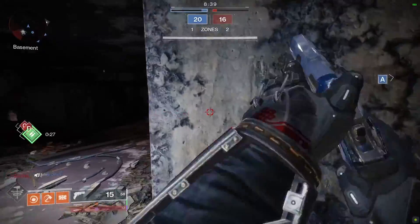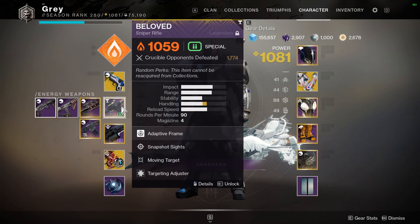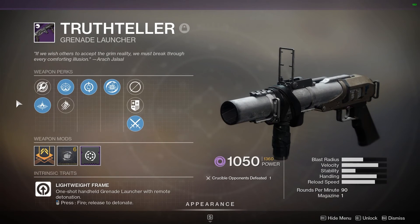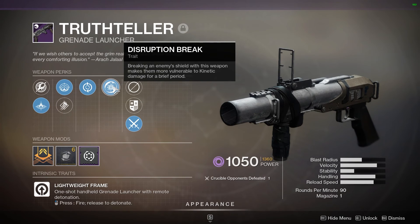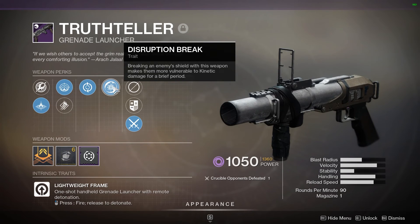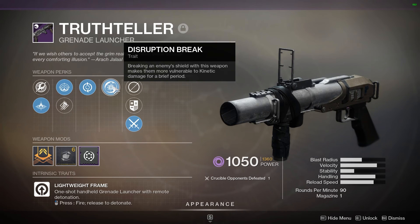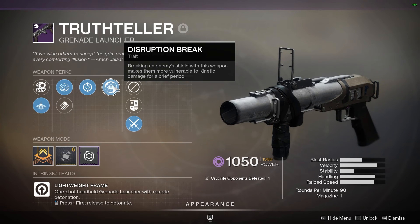It's so much fun to have these ability-focused builds inside of the Crucible. I was pairing the Beloved sniper rifle with it — it just feels good. I've always wanted to try out that sniper-sidearm play style. I also wanted to talk about something I saw Astacross discuss the other day: the Truth Teller grenade launcher. It has the Disruption Break perk, where breaking an enemy's shield with this weapon makes them more vulnerable to kinetic damage for a brief period. That actually works inside of PvP — if you fire the grenade launcher, break their shield, and swap to your sidearm, they're going to take insane damage from your sidearm. It's a really nice combo.